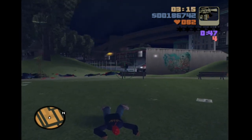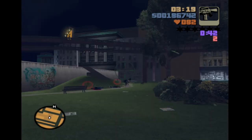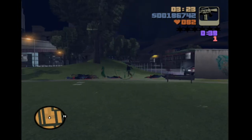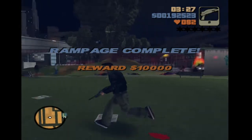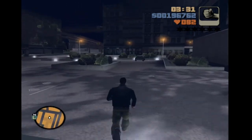This is one of the easier rampages in Portland, provided you trigger it from the Chinatown location. Also bear in mind paramedics will come to revive gang members — this is actually advantageous. I don't recommend shooting the paramedics, because when they revive gang members they'll spawn without weapons, which can be quite useful.